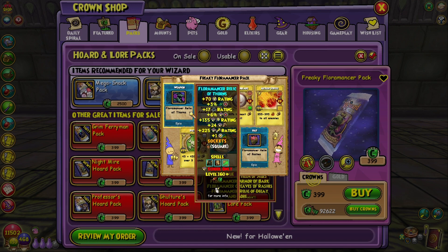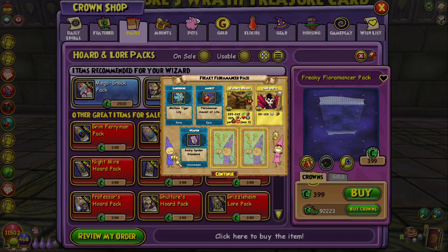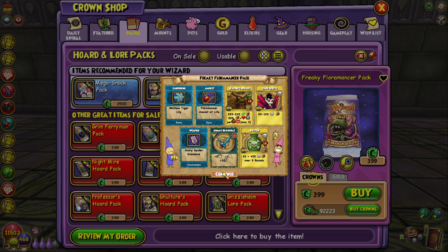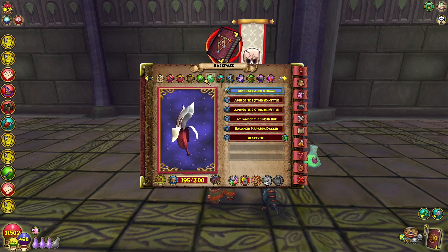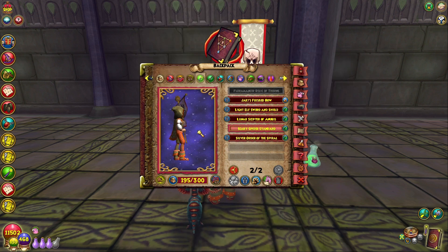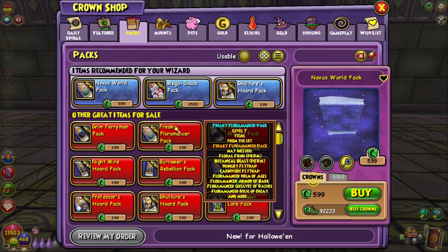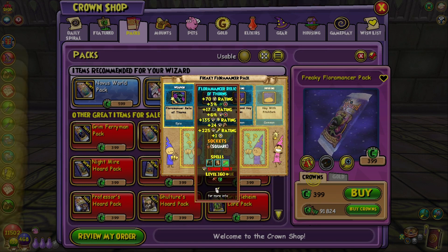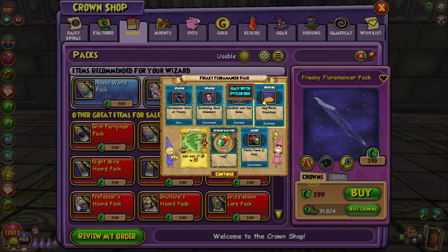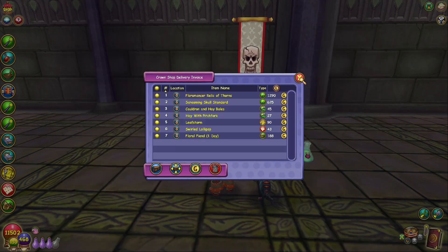Storm wand, fire — I hope we get the balance set. There's a wand with no stats, then a fire amulet. It's like a little cute spider banner thingy. Cauldron and hay bales — that's new. Hay with pitchfork — not sure if that's new. Another screaming skull standard and the storm wand.